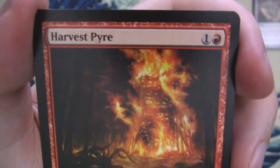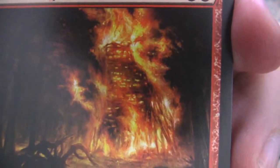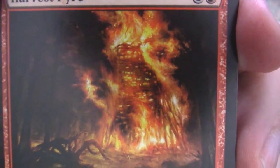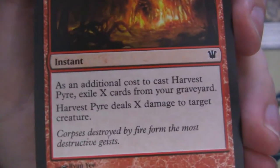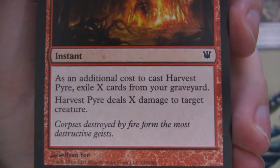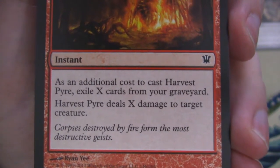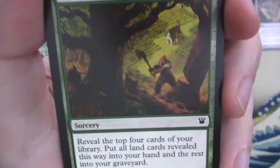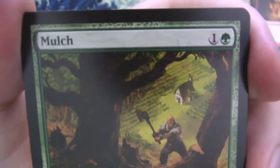We've got a Harvest Pyre next. You can see just a giant pyre of wood that they've built, specifically to burn corpses. 'Corpses destroyed by fire form the most destructive geists.' Maybe they were burning them on purpose to make destructive geists.